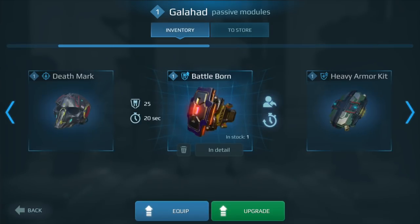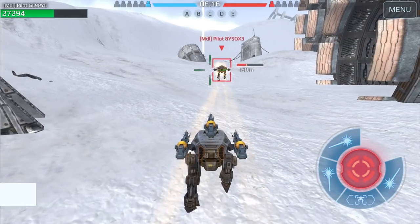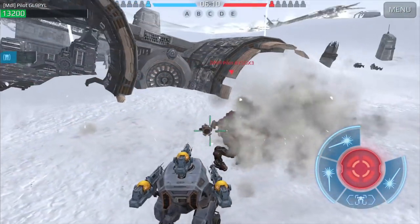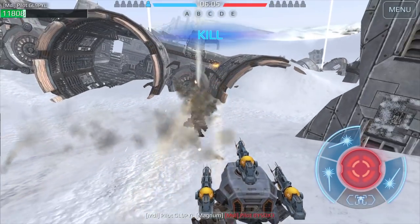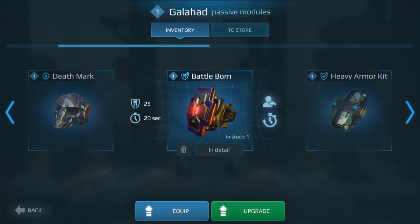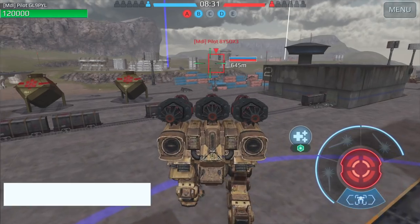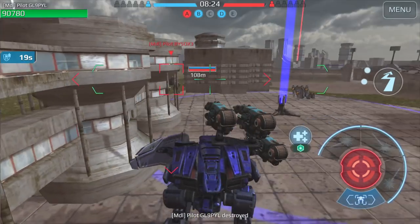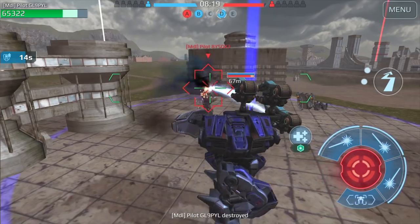If you want something more spicy, be our guest. Last Stand literally makes your robot go berserk. After its durability goes below a certain level, you become invincible for a short duration. Use it on mobile brawlers to dish out maximum damage before dying. With the Battleborn module, your robot takes less damage right after deploying on a spawn point. See someone taking your beacon? Deploy a Battleborn robot and drive them away. Want to make a comeback in Free For All? Battleborn is here to help.